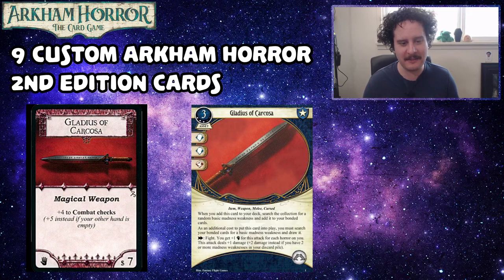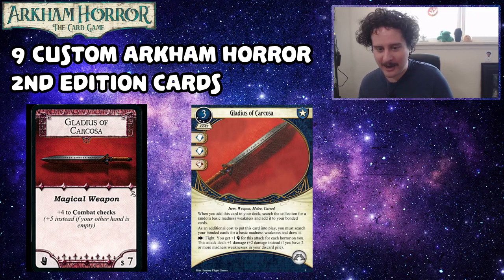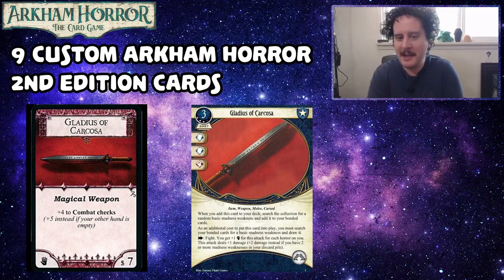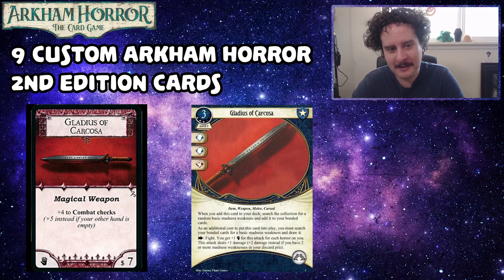The Gladius of Carcosa — in the original it's a magical weapon that gives you plus four to combat checks, or plus five if your other hand is empty. Travis did something much cooler. This is a three-cost item weapon melee cursed asset that takes up both hand slots, commits for a brain and a fist. When you add this card to your deck, search the collection for a random basic madness weakness and add it to your bonded cards. As an additional cost to put it into play, you must search your bonded cards for that basic madness weakness and draw it. I think this card really captures the feeling of Carcosa in a cool way — it's much more interesting than the original, which is literally just an axe.